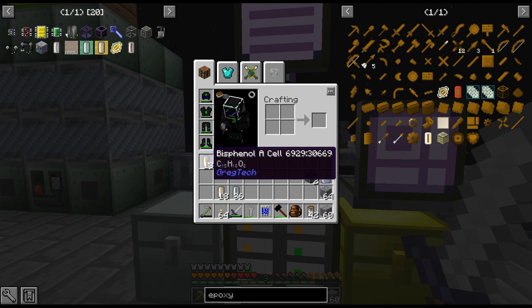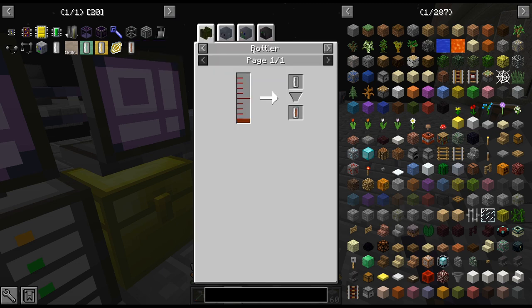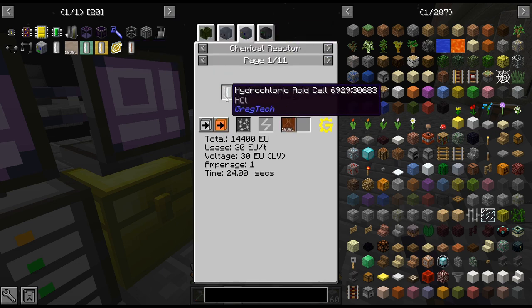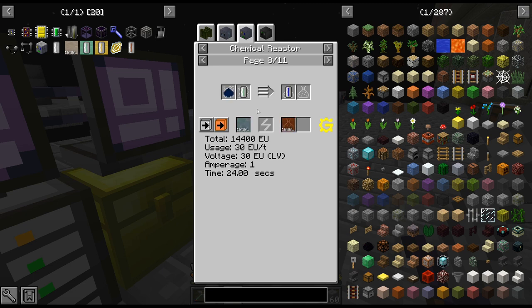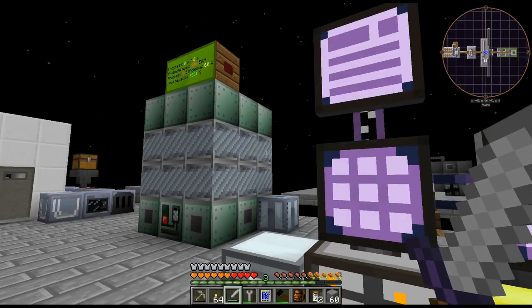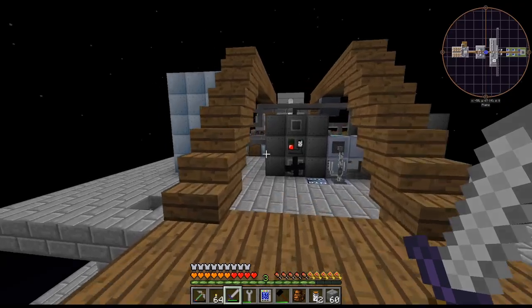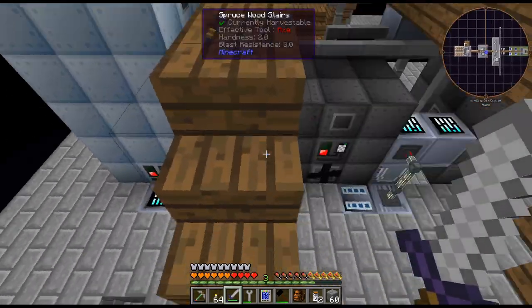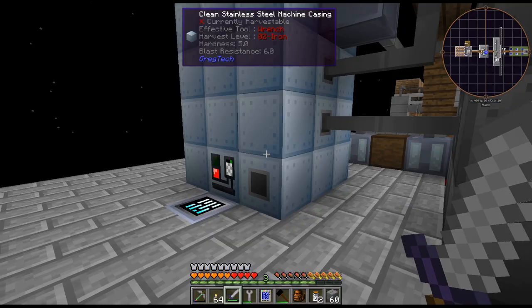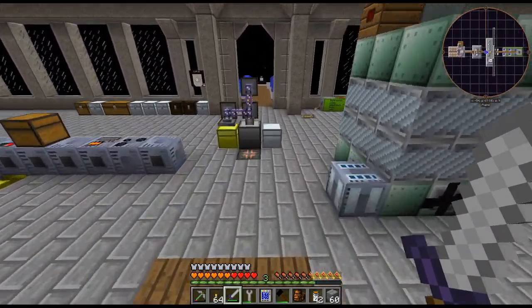We got the Bisphenol, and the next part I need is the Epichlorhydrin. You can do glycerol with hydrochloric acid, or glycerol with allyl chloride — I'm going to go the allyl chloride route, because it's just propene and chlorine. I don't have to start a farm for seed oil or fish oil; it basically just uses products I'm already getting from oil. I do need to go get more oil.